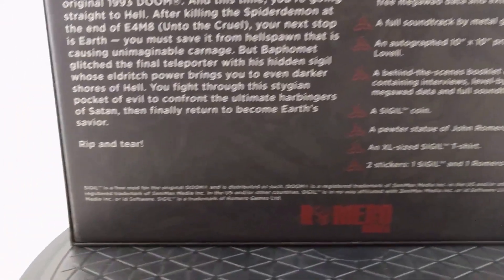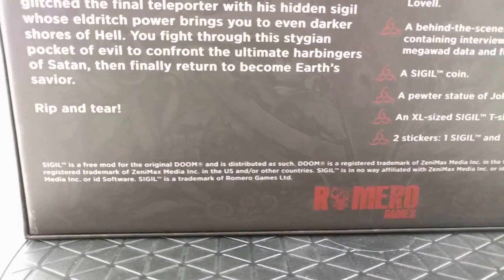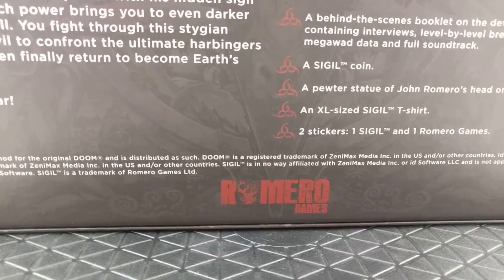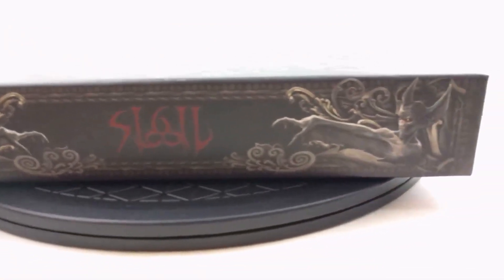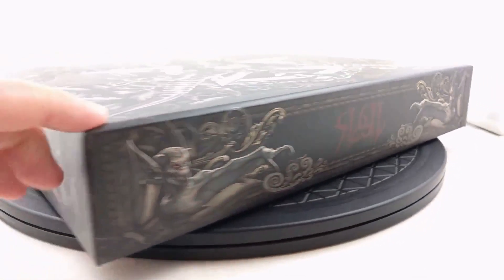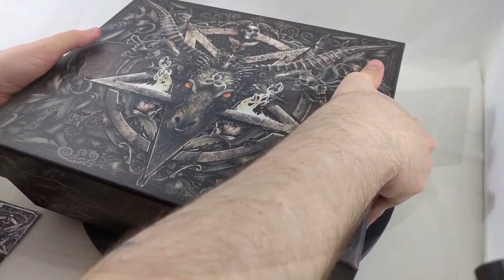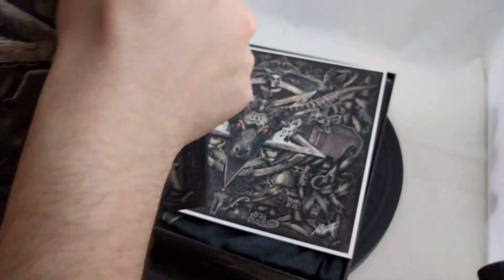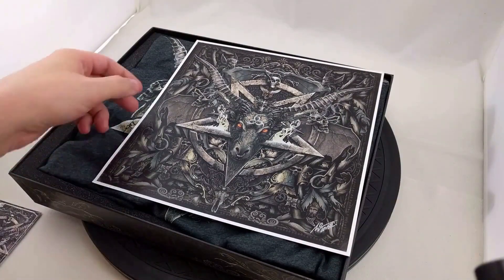Included with both editions, whether you got the standard or the Beast Box, you get the collector's box featuring the art of Christopher Lovell — though the Beast Box edition does have a larger box. You get a 16 gigabyte floppy disk USB drive that includes the free megawad data and extras, the soundtrack by Buckethead, and two stickers. I attempted to email Buckethead about including his music in this video, but I never heard back, so I won't be playing any of that music here.